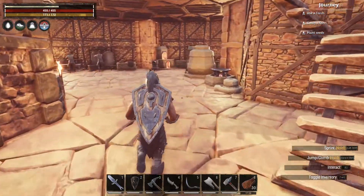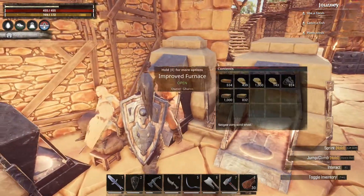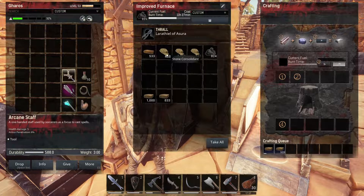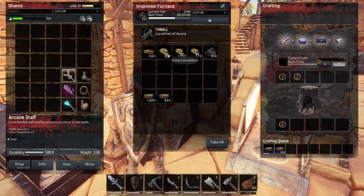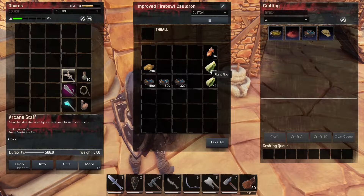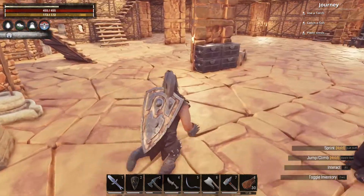If you didn't know the recipe for making hardened brick: you will need a brick and stone consolidant. To get the stone consolidant you will need fiber plants and resin. With four fiber plants you'll get one stone consolidant — that's the recipe right there.